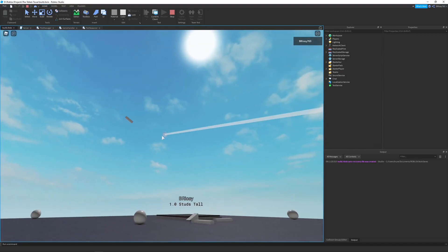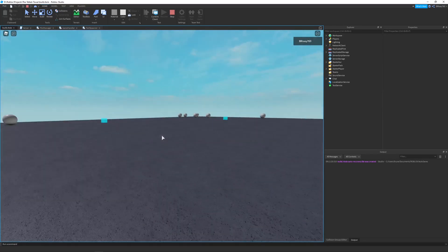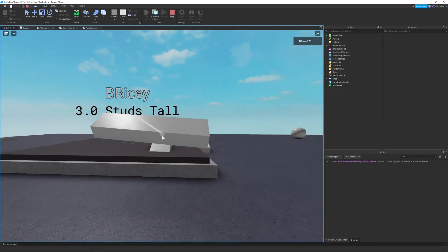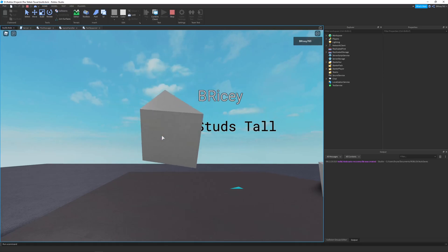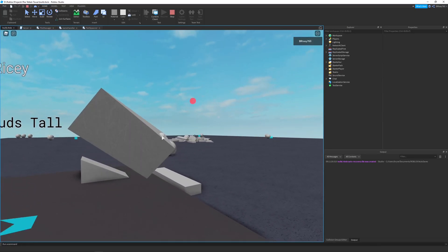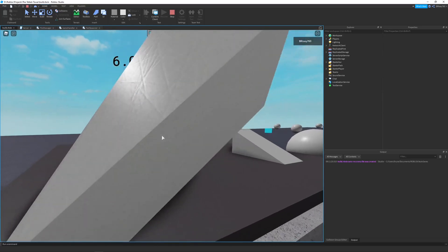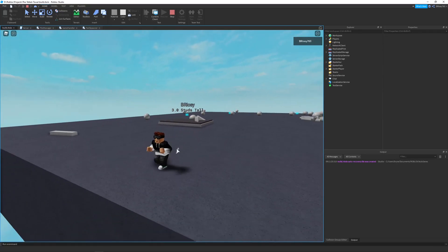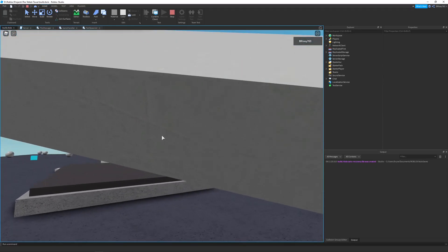It might actually be better in first person. Let me just grab a few of these — there we go, that should be enough to start. I'm just going to put some parts and start building up my plot. The rotation is honestly kind of bad, I need to figure out a better way to do it, but it works for right now. A part apparently just phased through me and went into oblivion, but that's okay.